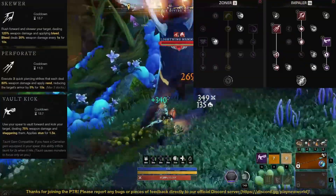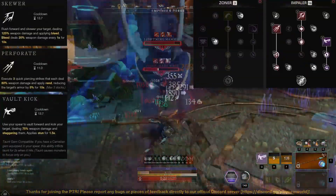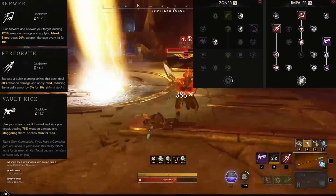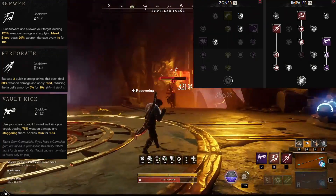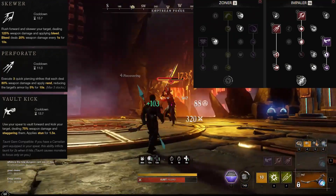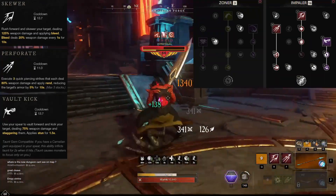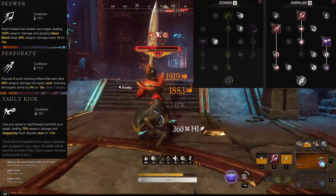I'm still putting most of my points in the Impaler tree, using Skewer, Perforate, and Vault Kick for stuns and cooldown reduction, instead of the more popular Sweep, which only does a knockdown. Another reason I run Vault Kick is because it triggers a shorter animation lock and includes movement, both of which make it a lot safer to use during most incoming attacks.